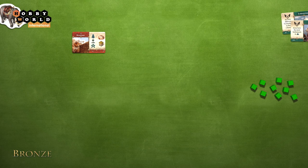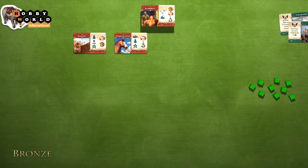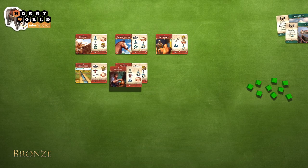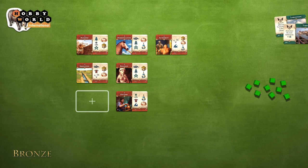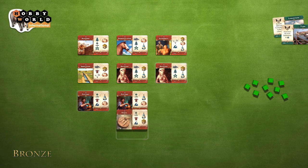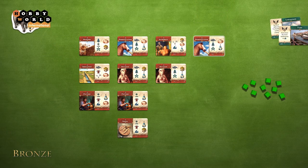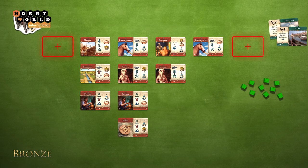The player places cards into up to four vertical columns in front of them, creating a technology matrix for their civilization. Each column is built from top to bottom without any gaps, and there can be any number of technology cards in a column. A card may be placed strictly under the bottom card of an existing column, or used to start a new column to the left or right of the outermost column. There cannot be more than four columns, and the player cannot rearrange cards already in the matrix.